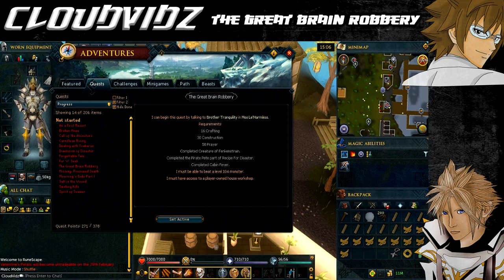For this quest you need the following requirements: you must have completed Creature of Fankenstrain, Cabin Fever, and Recipe for Disaster - the Freeing Pirate Pete subquest. You will also need level 16 Crafting, level 30 Construction, and level 50 Prayer. You're also going to need to defeat a level 72 monster, so make sure you've got the relevant combat skills.